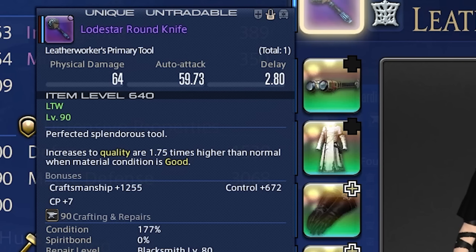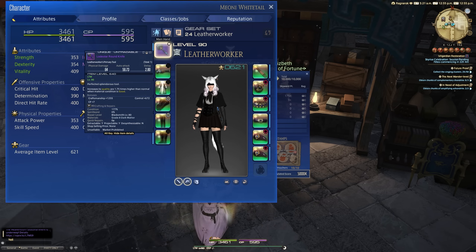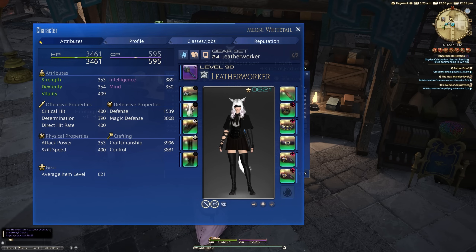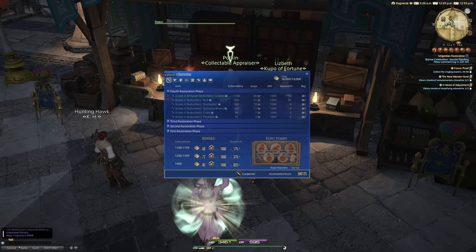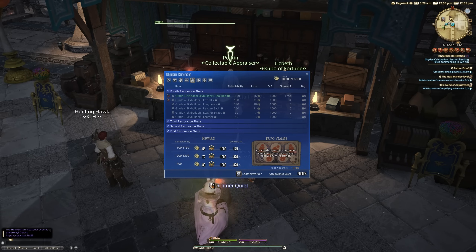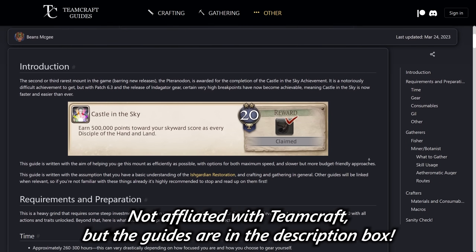The lodestar tools have condition changes — additional buffs to them. That applies to the gathering ones as well, and they're really quite powerful. The crafting ones increase quality to 1.75 times higher than normal when material condition is good. It doesn't sound like a lot, but it does add up quite considerably. The macros I ended up using are all from Teamcraft — I'll link them in the description. There's a full comprehensive guide that's pretty much what I followed. There's no reason for me to do a guide when theirs is so good.